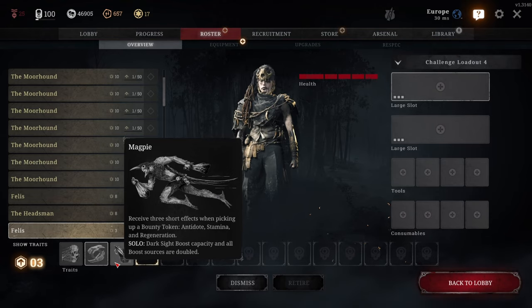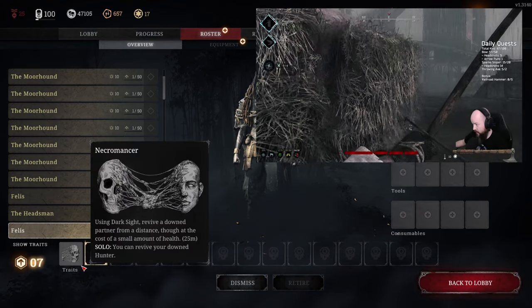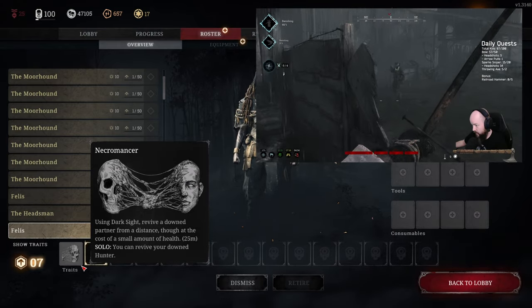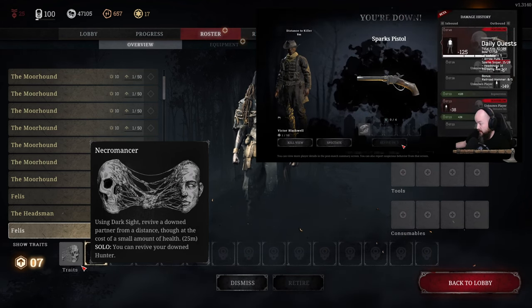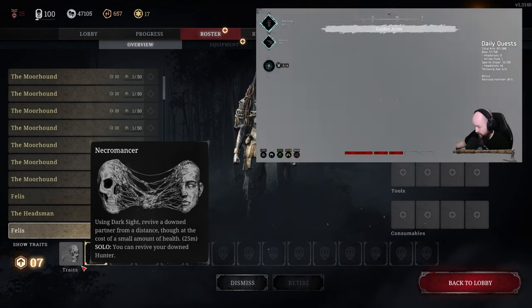I recommend you take these traits in the following order whenever possible. The most important trait is Necromancer. This trait, when equipped on the solo hunter, allows you to revive yourself after you die. As a solo player, it doesn't take much to get sent straight back to lobby. The Necromancer trait will often be enough to give you a second chance, especially during chaotic team fights. I rarely ever enter a solo lobby without this trait.